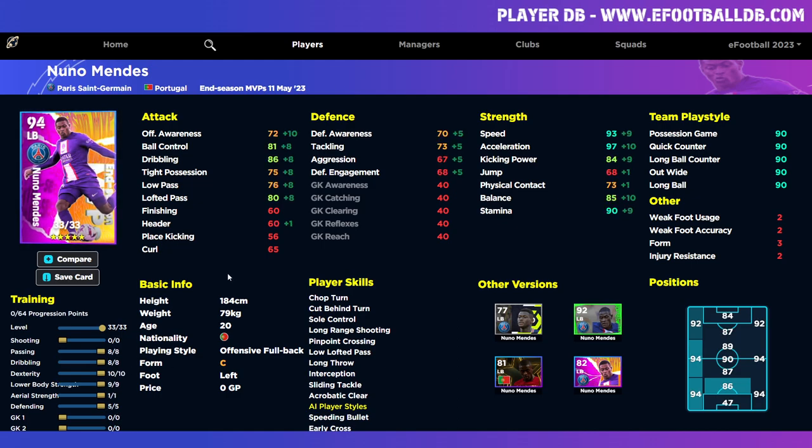The more exciting option is the left back, wing back, and left midfield hybrid — three positions in one. He goes to 94 overall with eight points into passing and dribbling, ten into dexterity, nine into lower body, one into aerial strength, and five into defending. You can tweak this for your formation — whether a 3-5-2 or 3-2-3-2. He's one of the best players you can have outside of Roberto Carlos. He ends up with 86 dribble, 80 lofted pass, 81 ball control, 73 tackling, 70 defensive awareness, 97 acceleration, 93 speed, 85 balance, and 90 stamina.